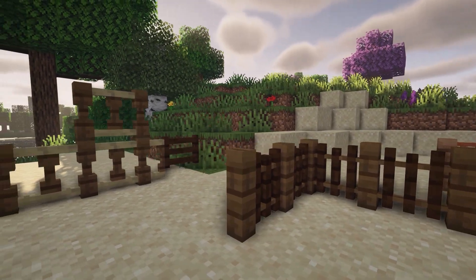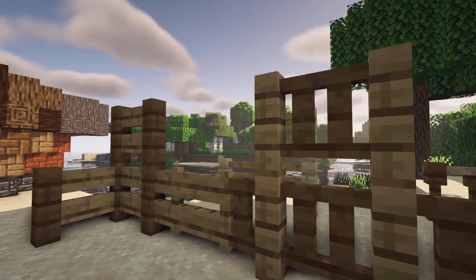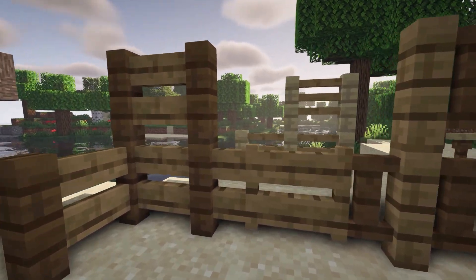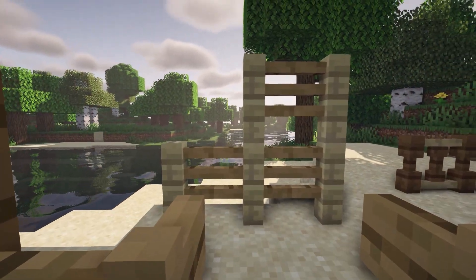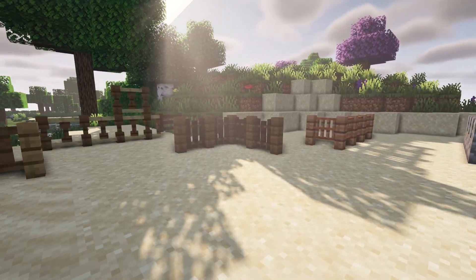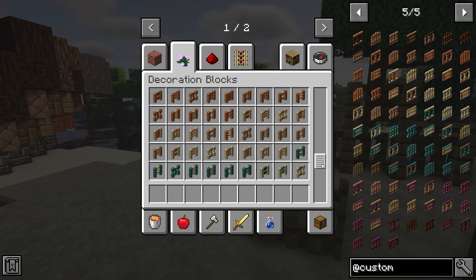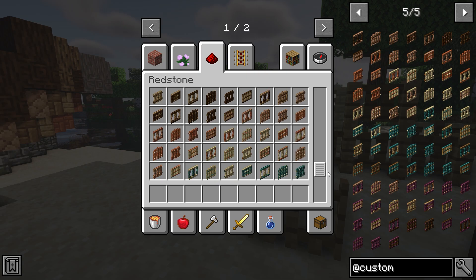Up next we have the Minecraft mod Custom Walls and Fences, and it adds all these different types of fences in all of the wood colours you can get. You can mix and match the different colourways as you can see here. It also adds gates in all of the different types, and here you can see all of the different fences and all of the different gate types.